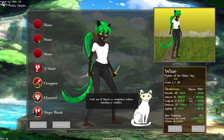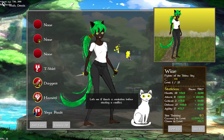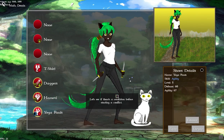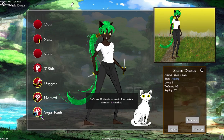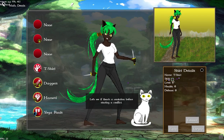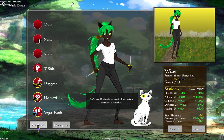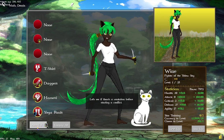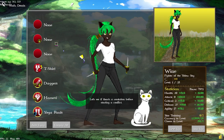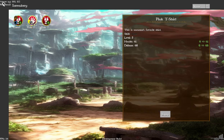We have some yoga pants that are blue, but we have better ones signified by the dot. We have a t-shirt signified by a dot, but it doesn't have anything on it for a skill, and we have some 'none' equipment. So if we click auto equip, everything except this is going to change because it's 'none'.